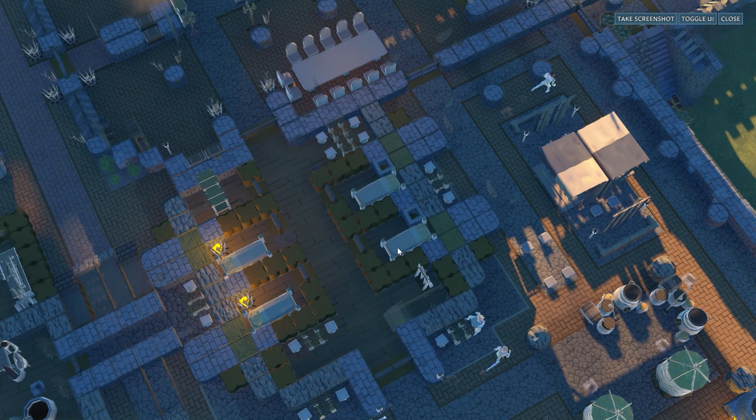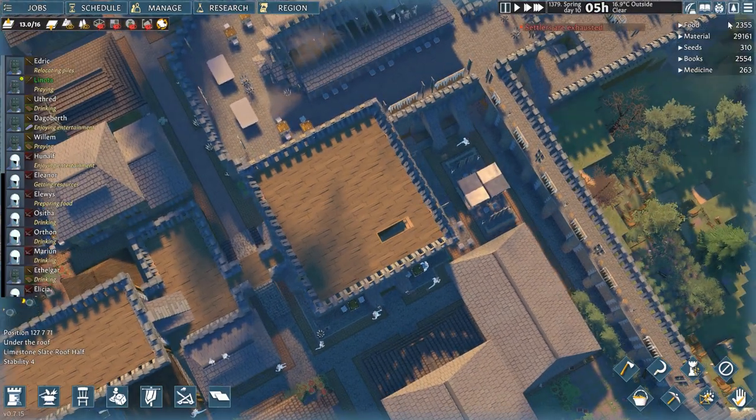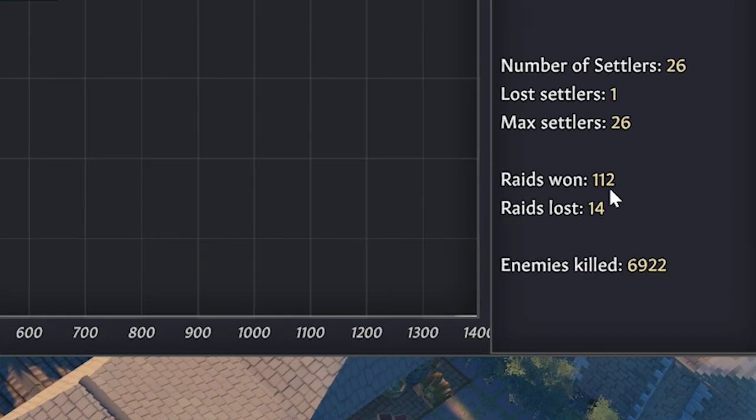Now I want to take a break from looking at the buildings and look at the stats. The historical record shows that this settlement was built in survival mode, normal difficulty, on a hillside map — but unbelievably enough in 7 hours and 1,353 in-game days. I am not sure how this is possible. By playing the whole game at speed three? That is the only explanation. 26 settlers have been maxed here with one lost, after more than 120 raids and almost 7,000 raiders killed. Insane!